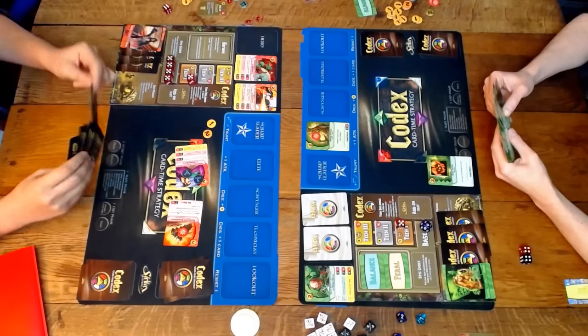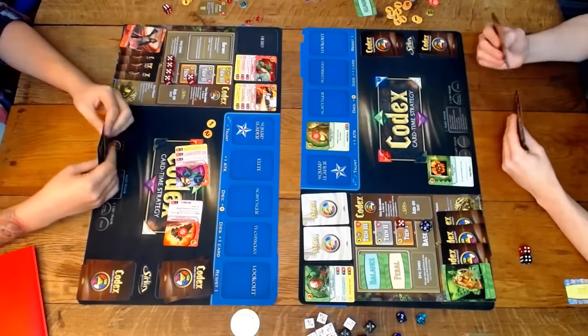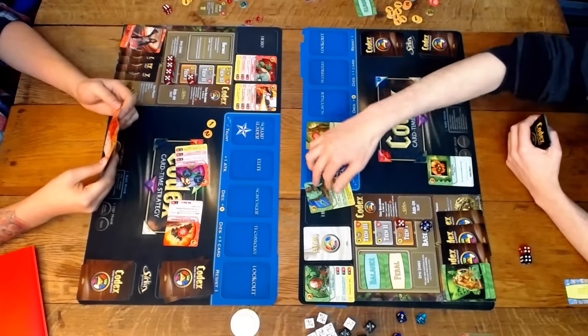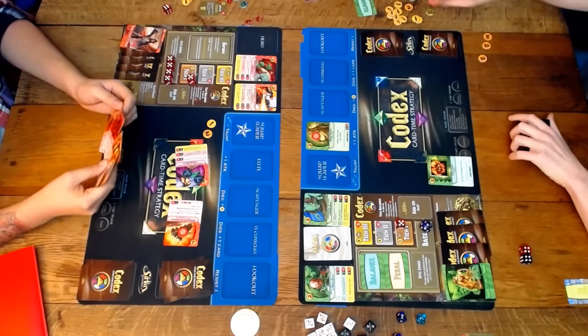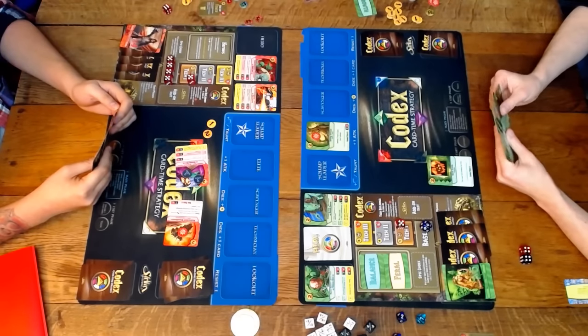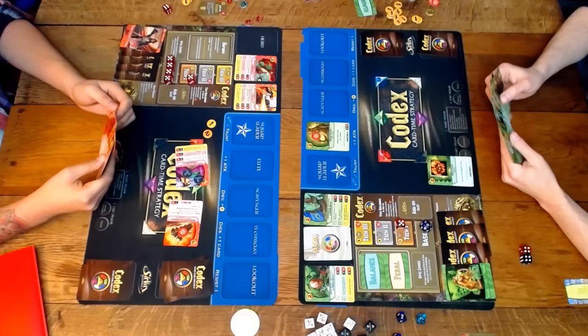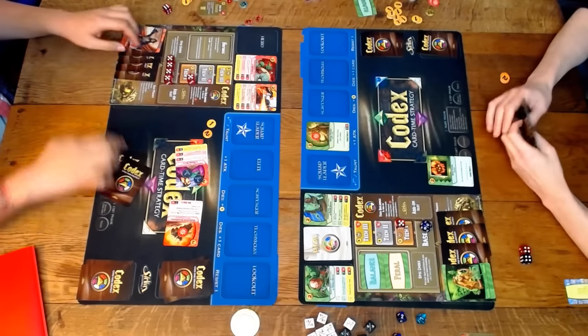Zane gains an ability where he can tap and put a bomb in a patrol zone spot. If I put a patroller there, they'll take three damage immediately and the bomb goes off. That's pretty annoying — I think you might end up doing that this game and locking out one of my patrol slots. Because Zane has haste, most of the time you want to drop him and attack with him, so you don't get to use the tap ability that much.